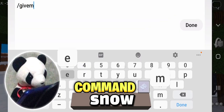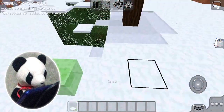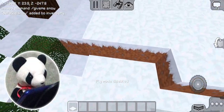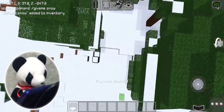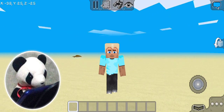Here's another thing! Type in the chat slash give me snow! And you'll get snow. You could just use a snowball for this, but it was also a secret item! A lot of secret items are not even useful! But anyways, moving on to the next one!